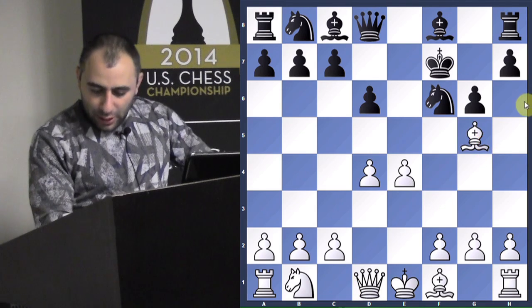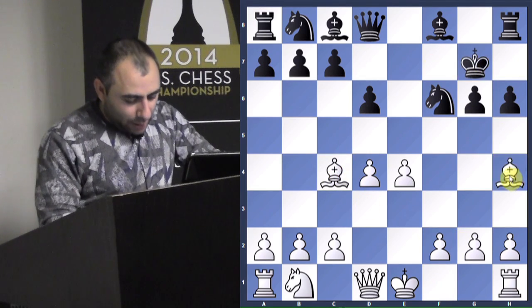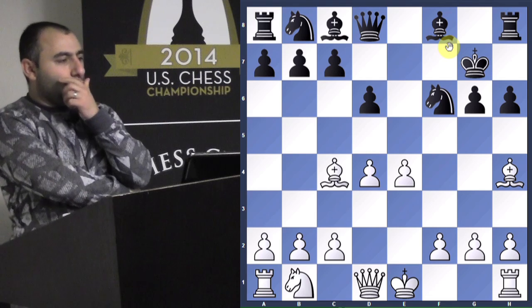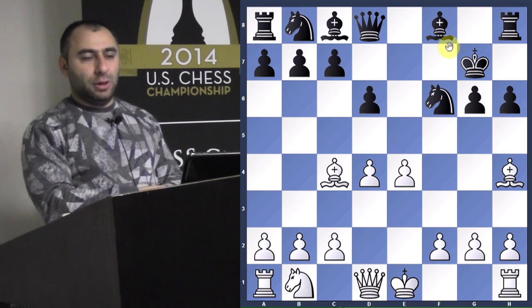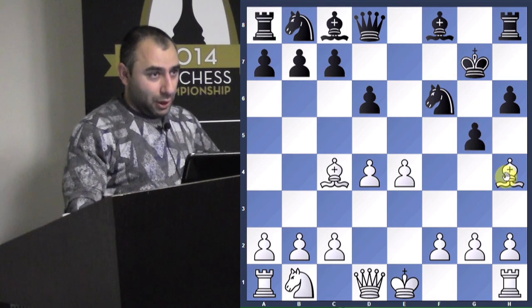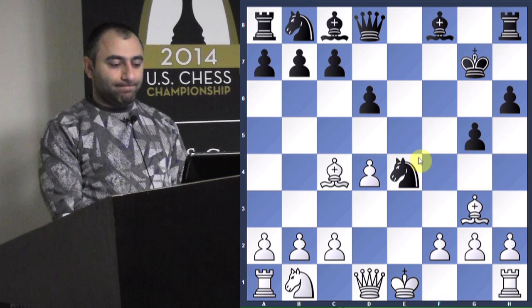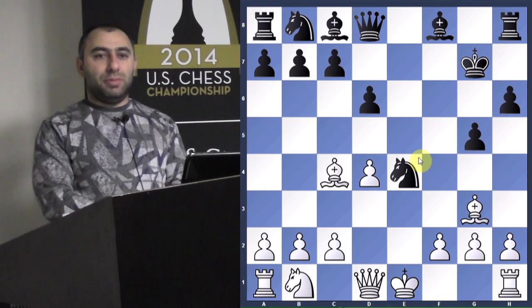So you played Bishop G5, H6, Bishop C4 check, King G7, Bishop H4, and now we see Bishop E7 - that's a bit strange decision. I think he was afraid of something and didn't play the proper move. Black to play - what is the best move in this position to take advantage of this bishop maneuver? G5 - questioning the bishop. He has to go back to G3 otherwise it's hanging and just takes the pawn. The central pawn is gone.